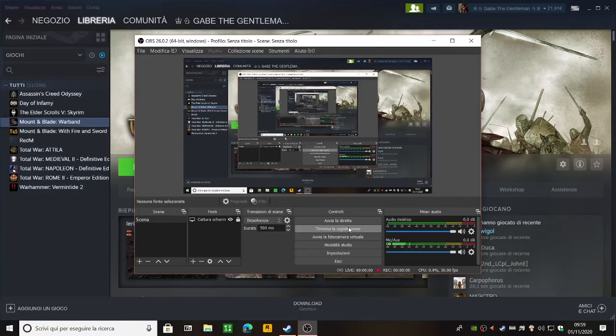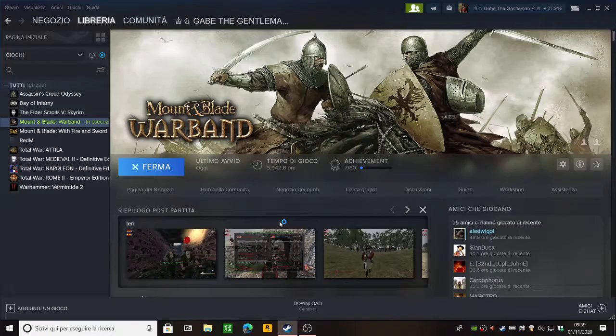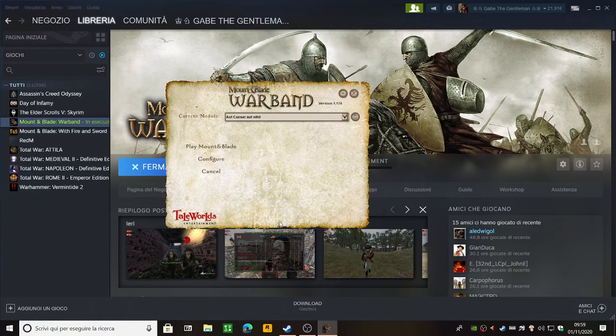Hello everyone, I'm the Mortal Grenadier. Today I want to show you a mod which I've never shown before, even though I've played it a lot — like 100 hours or even more. It's called Ave Kaiser Ave Nihil, and it's a Roman mod set in the Emperor Nero period.